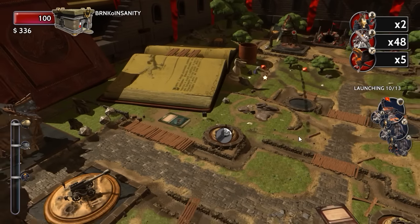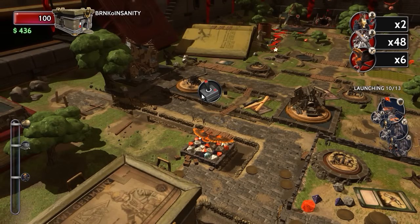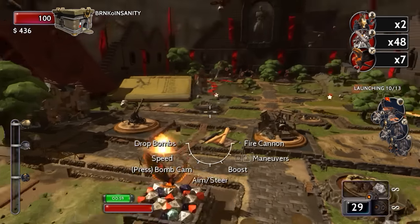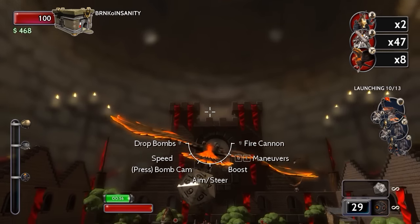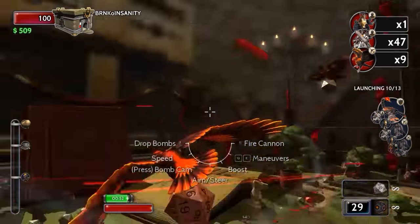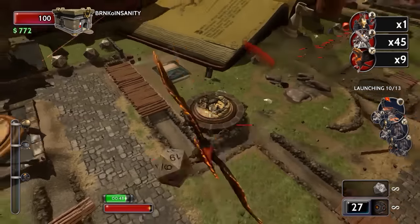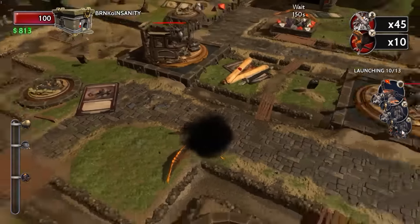To pretty much sum it up, let me show you this little clip. This is me trying to take control of one of the flying heroes in this game. I will remind you that this is with the lowest mouse sensitivity. I took off, and here's what happened. Yeah, that's it. That is what you get when you try to use a flying hero.